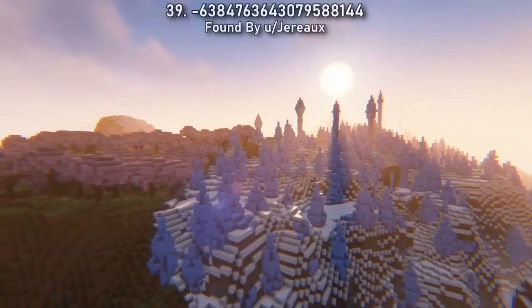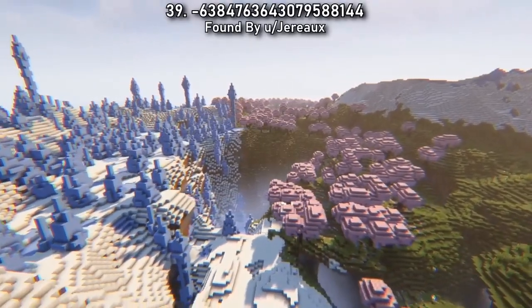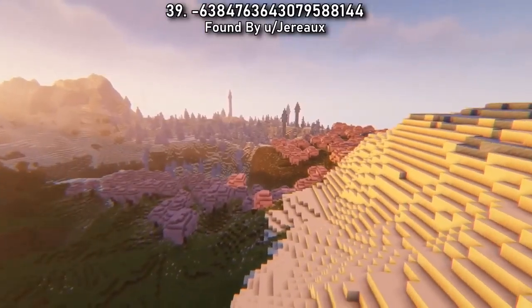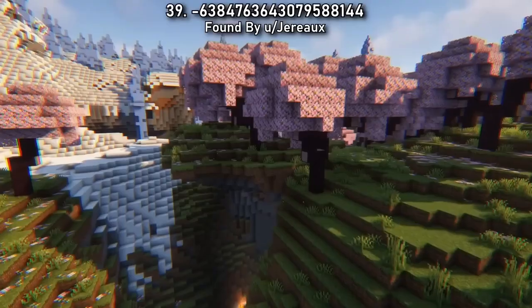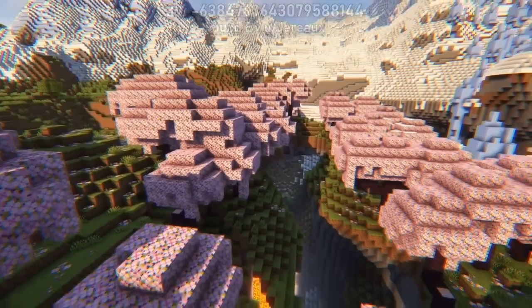Seed 39 has another cherry blossom and ice spikes combination right at spawn. I think this is going to be my favourite biome pairing for the new update. If there's any other biomes you'd like to see combined with cherry blossom, let me know in the comments.